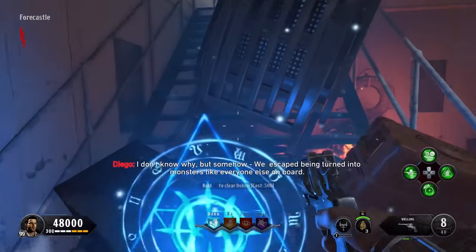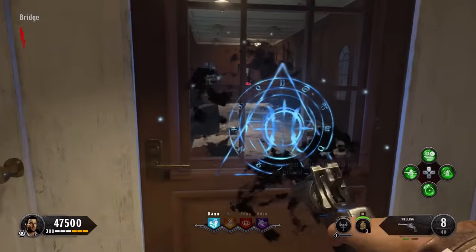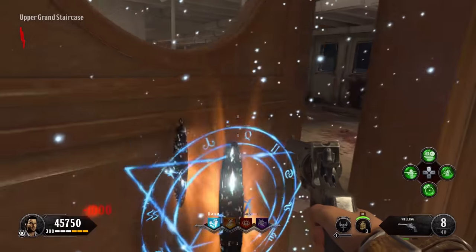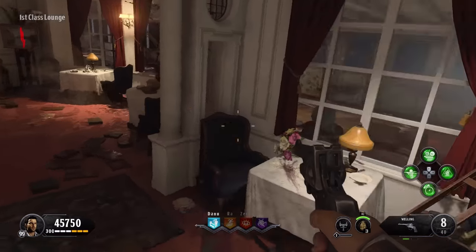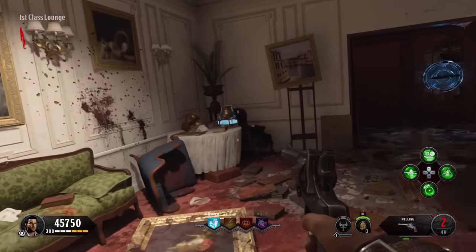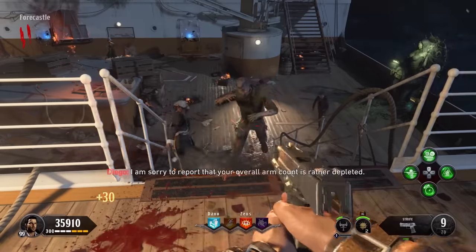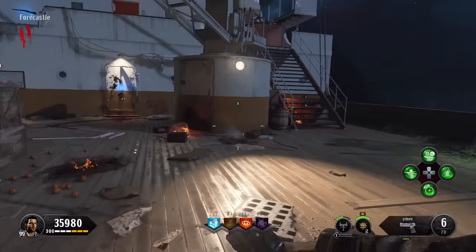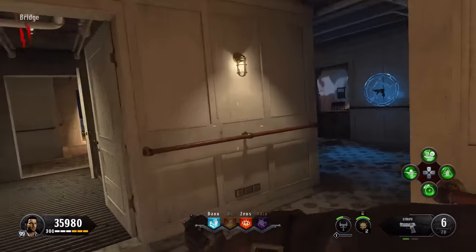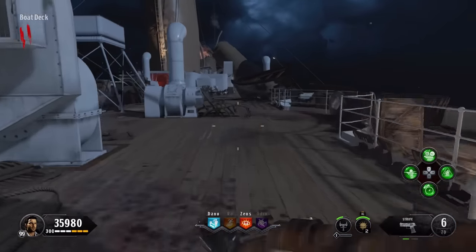Now we're going to look at some of the part spawns you'll use to upgrade the gun itself. If you're coming up the stairs on the right-hand side from the spawn and running through to the grand ballroom — or the upper grand staircase — you come down the stairs, go through the door on the right-hand side past the sloped wooden door, and on this table there is a potential part spawn. On the other side of this room on the left-hand side, there's another potential spawn, and that's where I had it. Based on 100 restarts, there are only two spawn locations for that particular part.